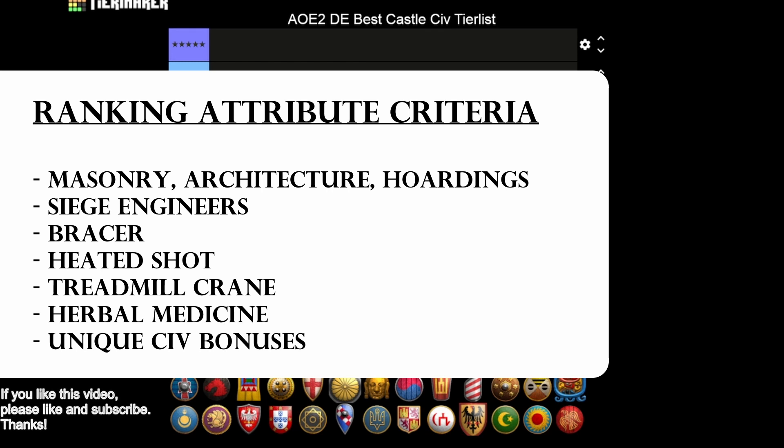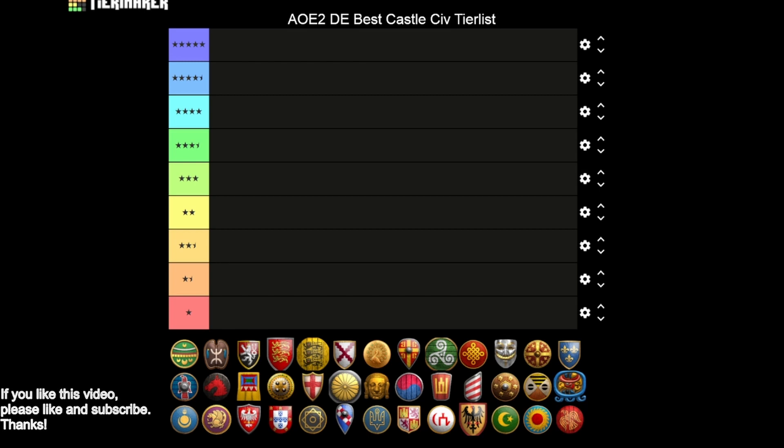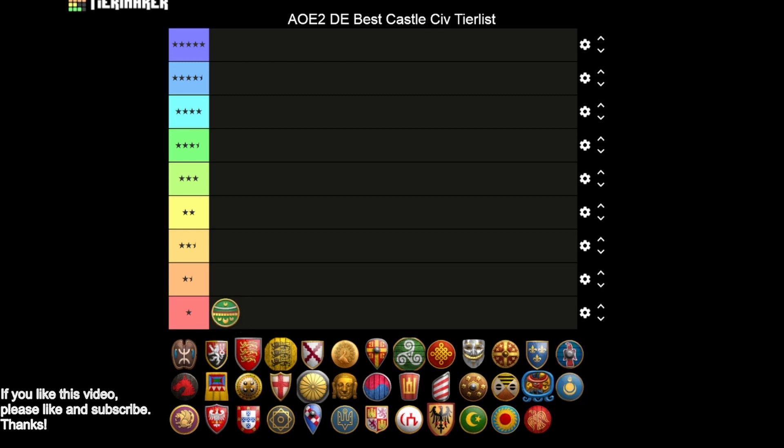With all that said, let's jump into the tier list. I'll also do the new civs based on their projected tech trees. Starting with the Aztecs — they're going to fall on their face right at the starting line, coming in last. Missing all HP upgrades — Masonry, Architecture, and Hoardings — even though they have Siege Engineers and Bracer, that's nowhere near enough. Their castles are really just incredibly weak, so definitely a one star.